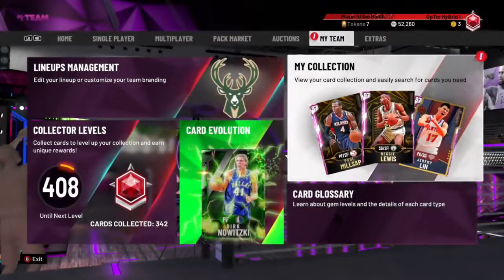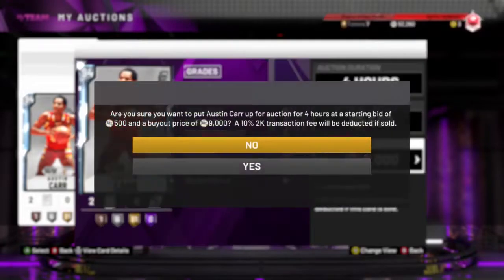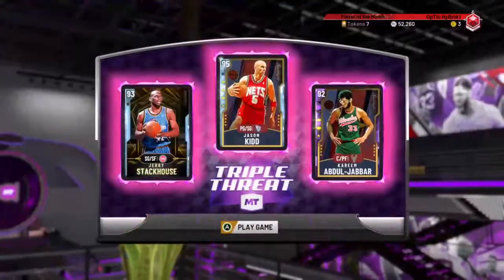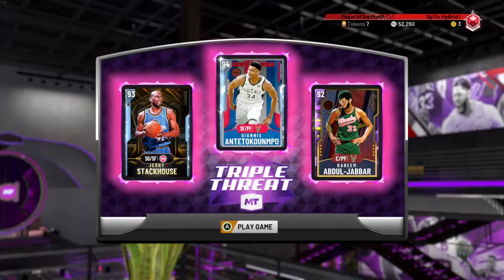I'm gonna make a lot of MT just for playing the game, so those packs right there — I used tokens to get them. This is why I call this the no money spent squad: not buying any VC, just pouring it into my team. It's just about playing the game and having fun. Let's get into the single player triple threat — this is my team right now, but I'm actually gonna put in Giannis, my best player.